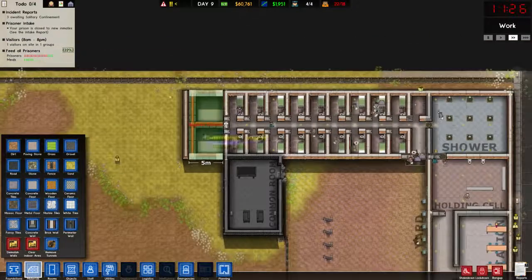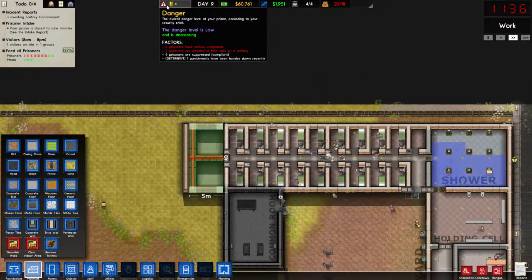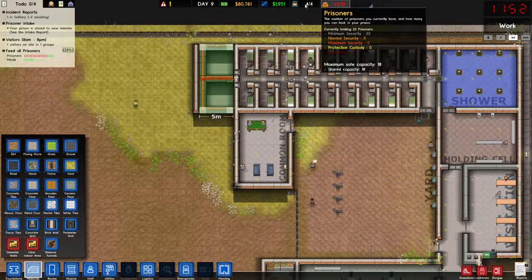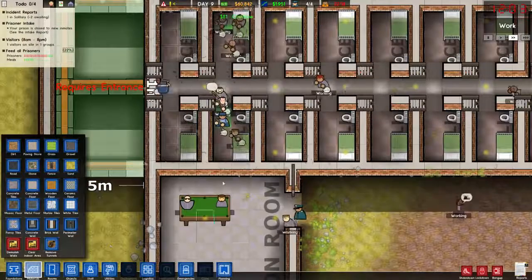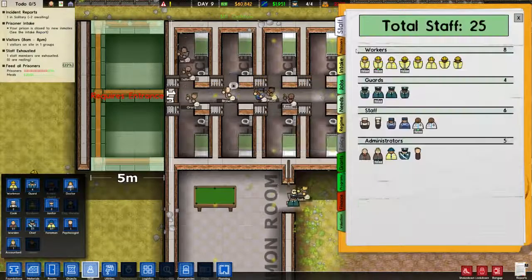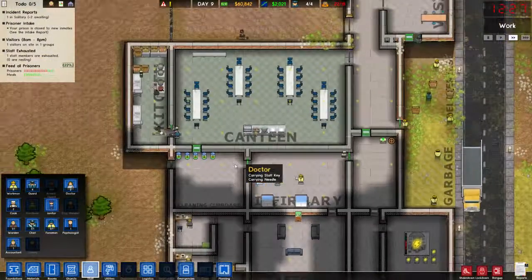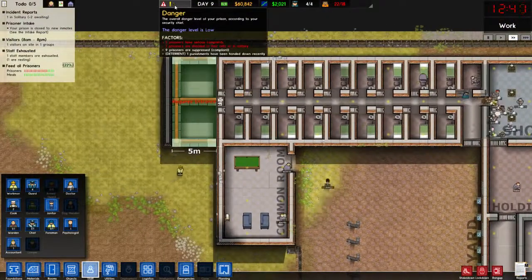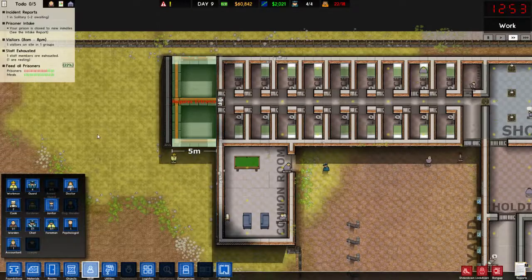I'm going to work away on this, expanding this cell block. It is decreasing — excellent, we're really getting on top of the prison now. As long as we can get this prison capacity down we'll be sitting real pretty. We've got all the prisoners doing the cleaning as well, which means I am going to fire all my janitors — 50 bucks a day I can save. The prison is going to be looking spick and span now. I look forward to seeing you in the next episode.